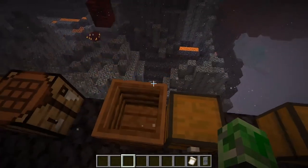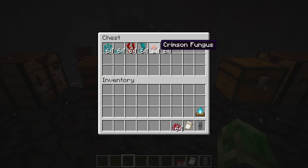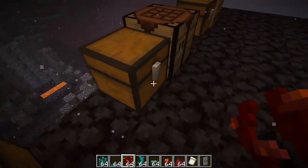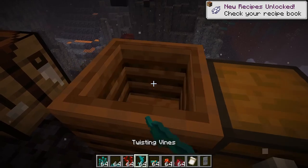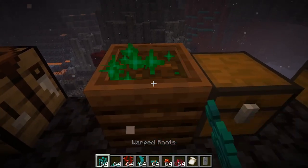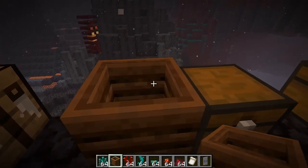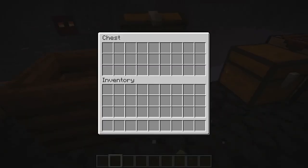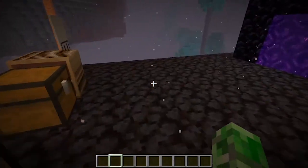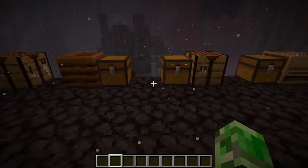Here's a small but useful change: plants from the new nether biomes can now go into the composter. Twisting vines, crimson fungus, warped fungus, warped roots, sprouts — all of it. You can throw them in to get bone meal. So make sure to collect all the plants from the new biomes if you want to use them for bone meal.